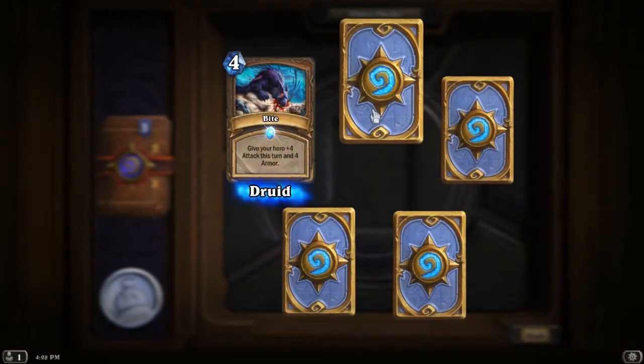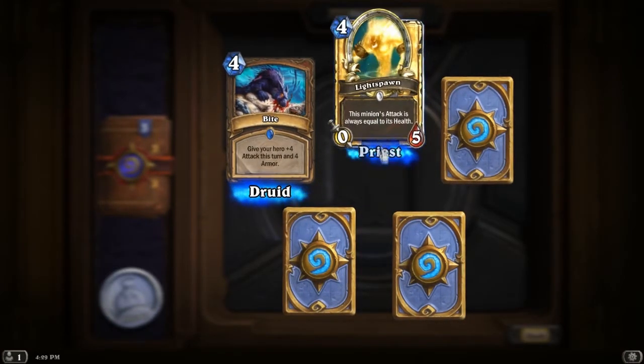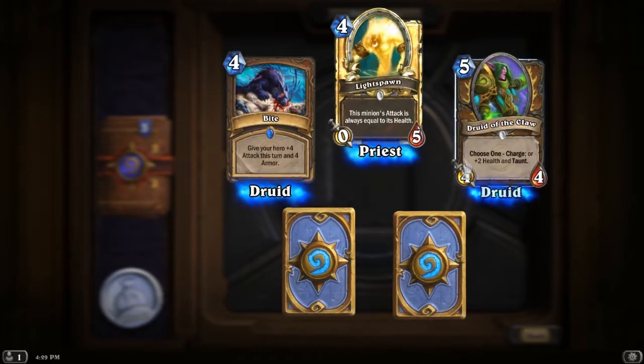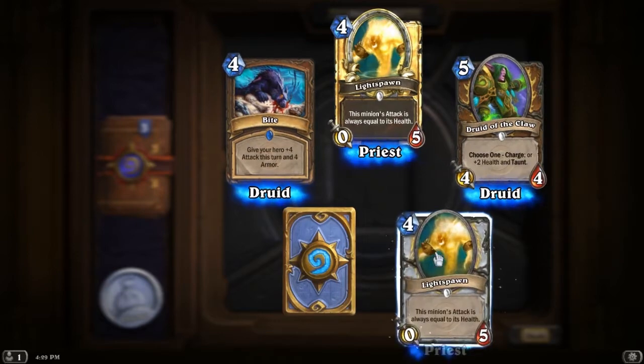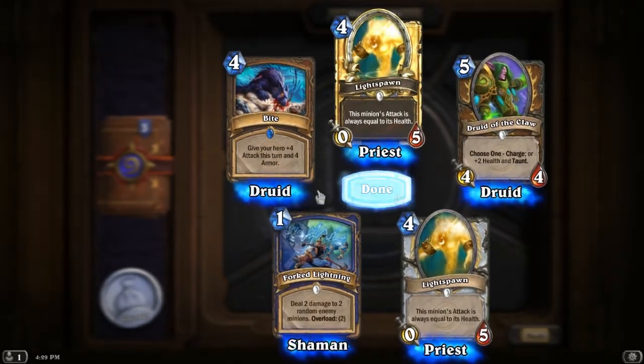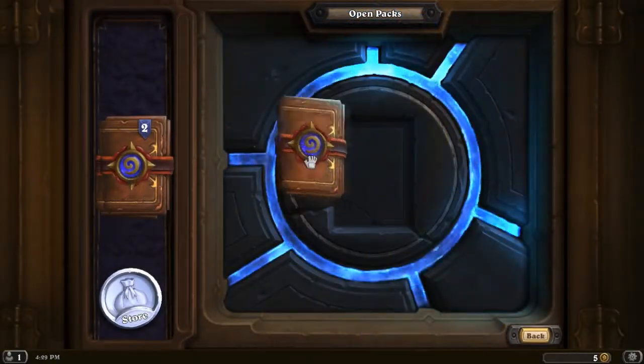Bite for Druid. A Golden Lightspawn — oh my god, two golden cards so far! Druid of the Claw, a normal Lightspawn — that's two Lightspawns — and Forked Lightning. Three more packs.